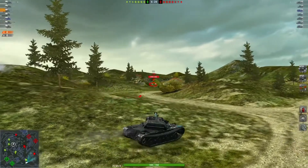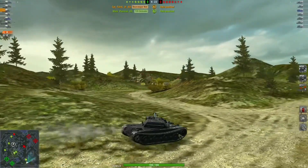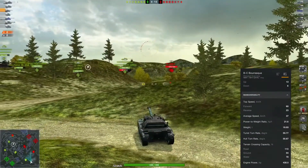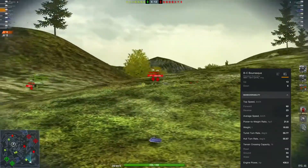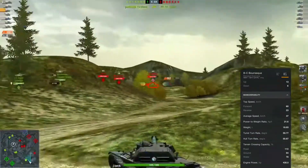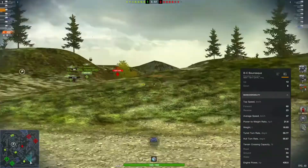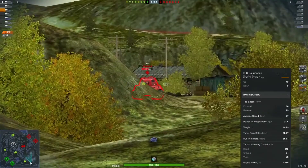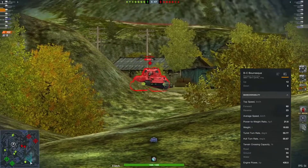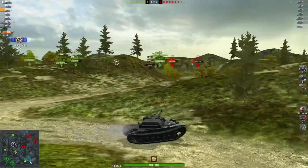We're going to ignore these first two shots I put out — that was epically bad shooting on my part. The top speed on this thing being 60 is awesome, basically light tank speed. You can see I was keeping up with a Bulldog at the start of this match. Its average speed is 37, and with that dispersion you can make accurate shots at distance, so you can snipe with this if you need to hold a position with mediums and lights around you.